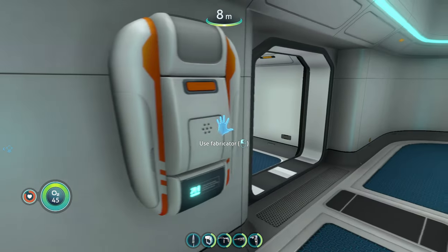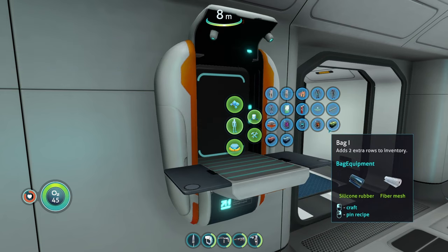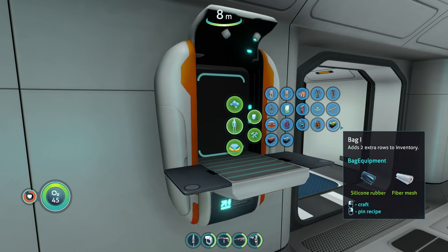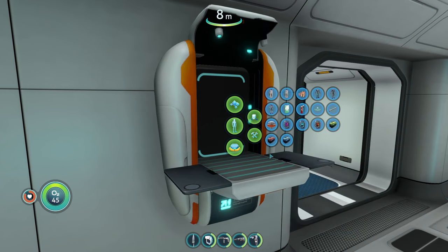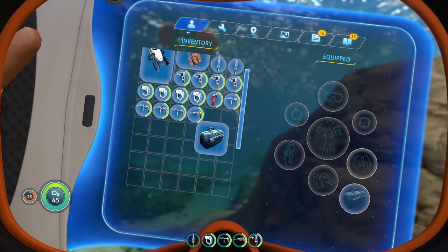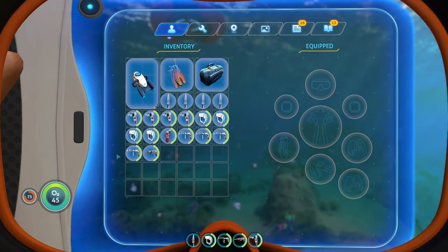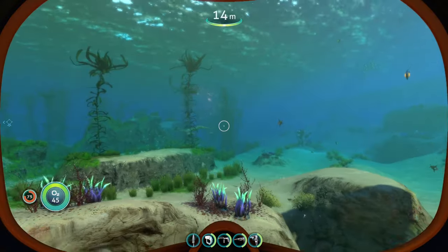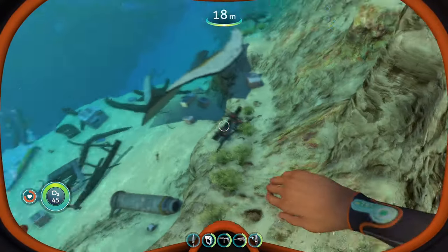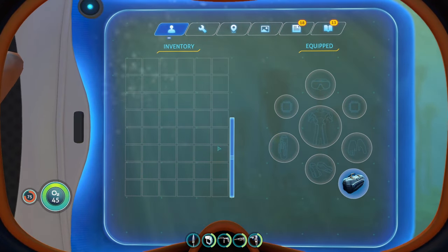The next mod is going to be the Bag Equipment mod. It has a new piece of equipment you can build in your fabricator. Under personal and the equipment tab, there are three new bags: bag one adds two extra rows to your inventory, bag two adds four extra rows, and bag three adds six extra rows. We'll get the biggest one. Now that we have this bag on, it's going to give us a ton of extra storage on our player so we can carry more things, which is extremely convenient because the base storage in Subnautica is kind of lacking and you're constantly dumping items into lockers and vehicles.